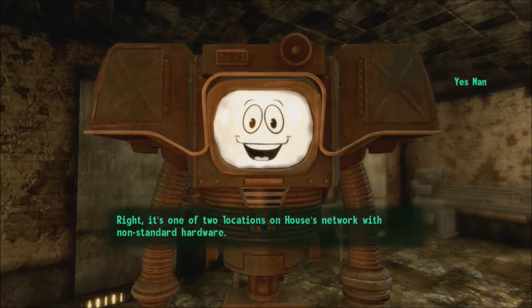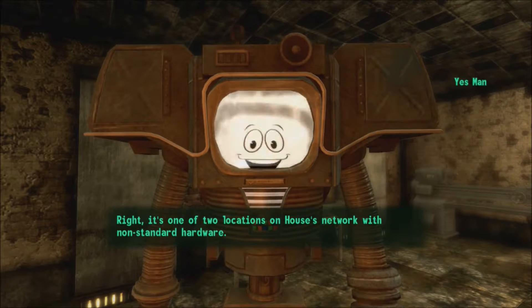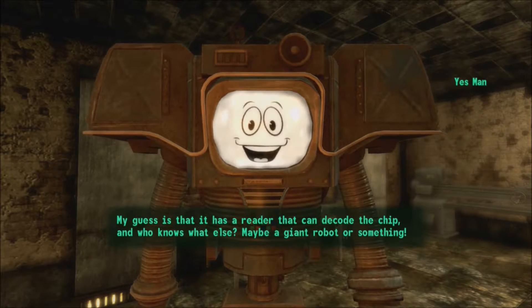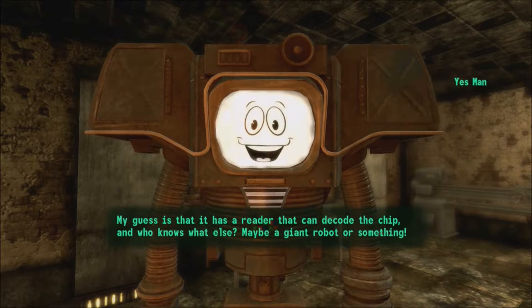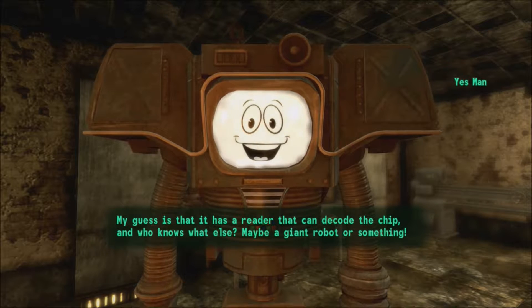The Lucky 38 is one of two locations on Mr. House's network with non-standard hardware. My guess is it has a reader that can decode the chip and who knows what else — maybe a giant robot or something.